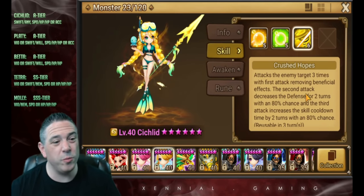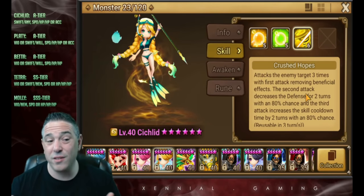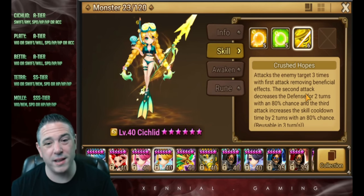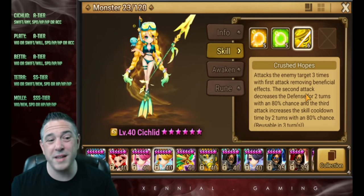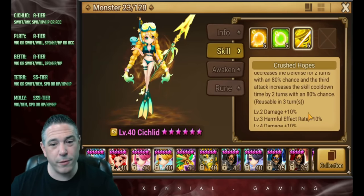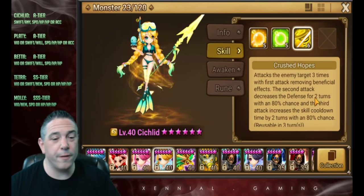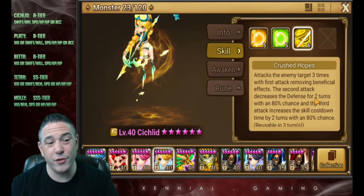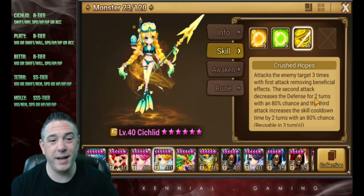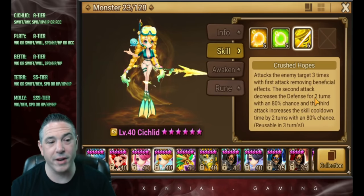Her skill three, Crushed Hopes. This was buffed at the start of RTA season before last. It's a really interesting skill — I think it's the only skill in the game that does everything like this, which is basically a strip, a defense break, and then a full skill reset. Only an 80% activation rate, but as long as she's fully skilled, it does jump up to 100%. So the first thing to know about her is I really wouldn't want to use her unless she was fully skilled. That 80% activation rate is a problem when the entire role that she serves on your team may not even happen.